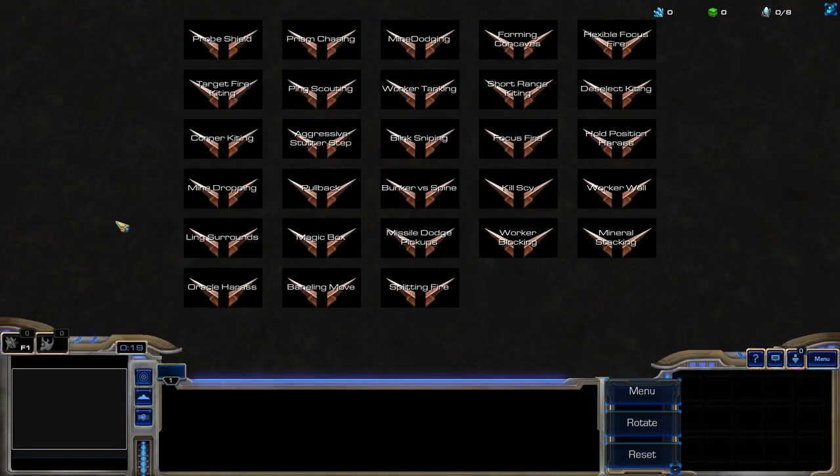The level selection menu has received a visual overhaul to make the buttons much more aesthetically pleasing. Each challenge now has four levels of mastery.